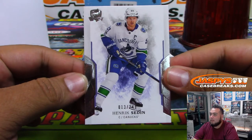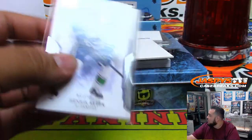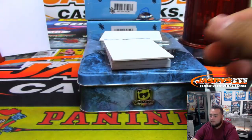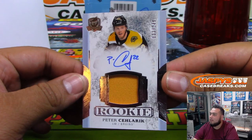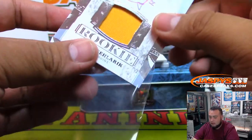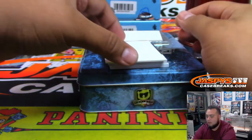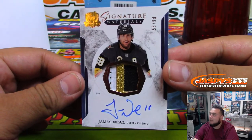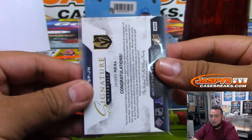First one we got is Henrik Sedin, 13 of 249. Spot three — Lucas Snow. That's spot three again, Lucas. We got James Neal, 56 of 99, three-color patch, Vegas Golden Knights edition of James Neal. 56 — that's Christopher. There you go.